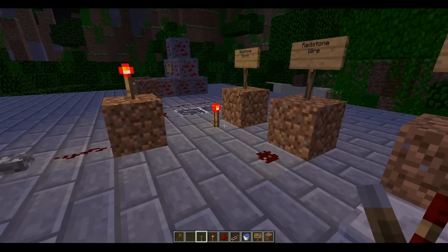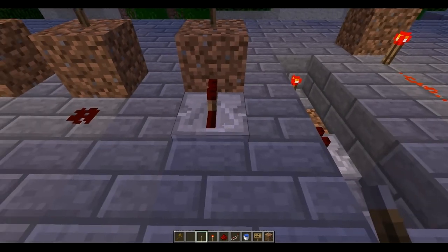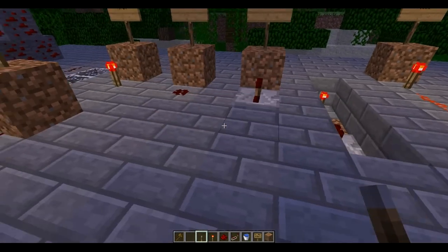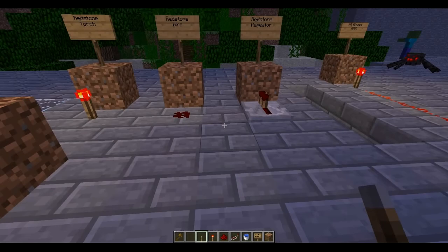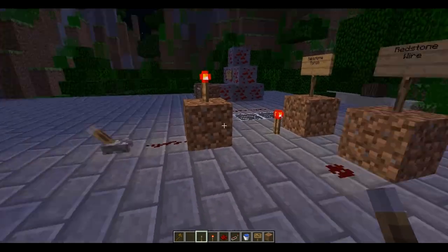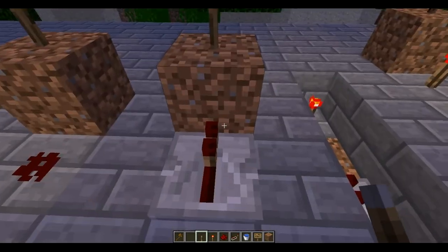And finally, this is something that's been in the game for a while — it's a Redstone repeater. It helps you make inversions and stuff like that, so you don't have to use Redstone Torches as much. Sometimes Redstone Torches are just as efficient, and sometimes they're better, but Redstone repeaters are great too.